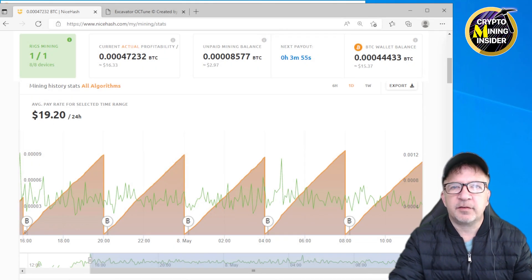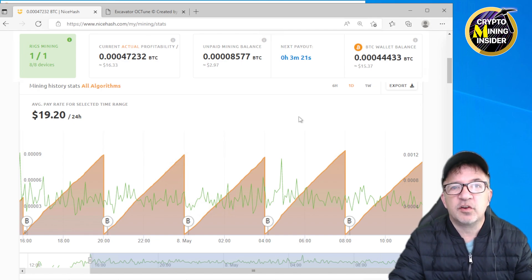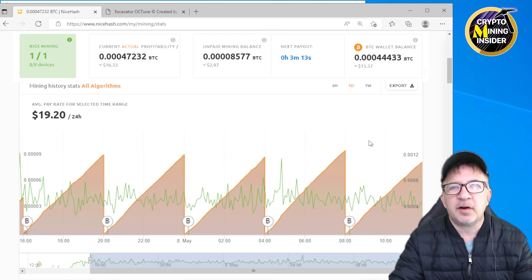Hey guys, welcome to Crypto Mining Insider. Today I just have a really quick video — I want to share my update on my mining results on Quick Miner that I've been running on NiceHash for the past almost 20 hours. Ideally I'd be wanting to do this full test for a full 24-hour span, but MBMiner now has a new LHR 100% unlock release too, so I'm going to be switching the rig over to start covering that one. Before we proceed, I just want to share my mining results with Quick Miner.